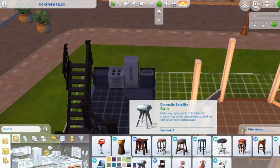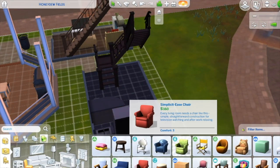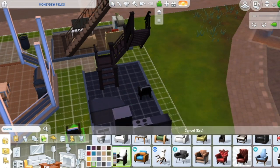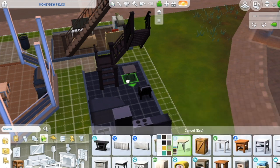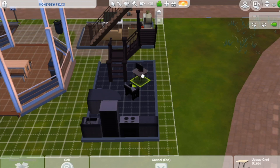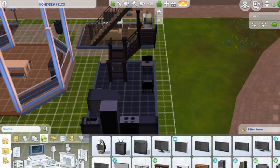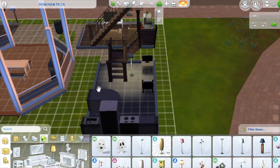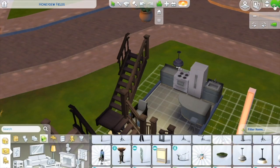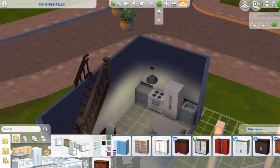Each of the houses has different counters — why would they be the same? That'd just be so weird. Now I'm adding the little chair over here. I was able to put a floor lamp in this one, so one person gets a floor lamp — they are special.